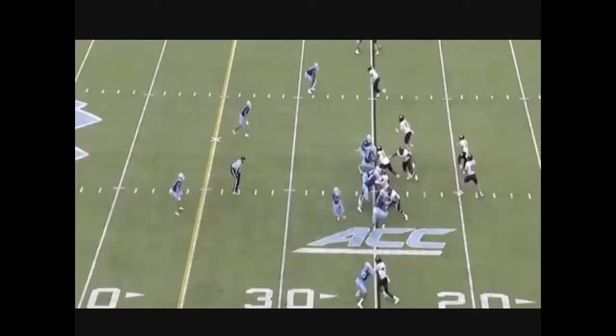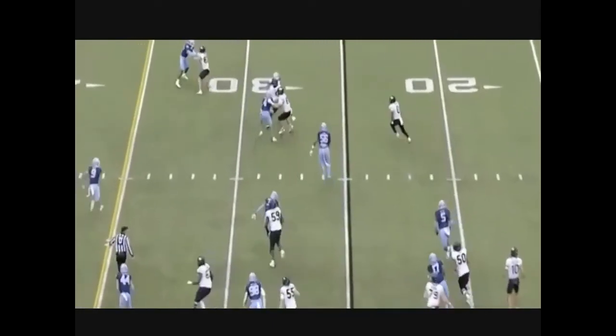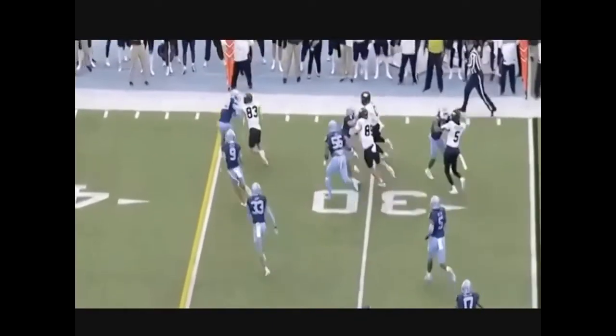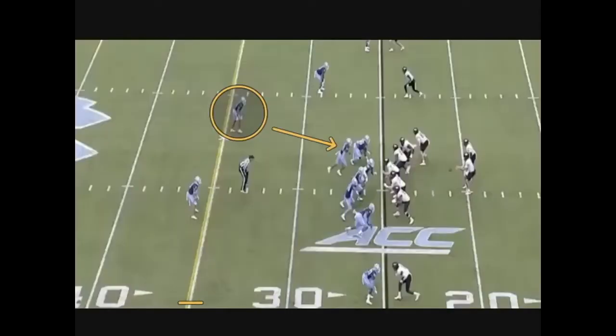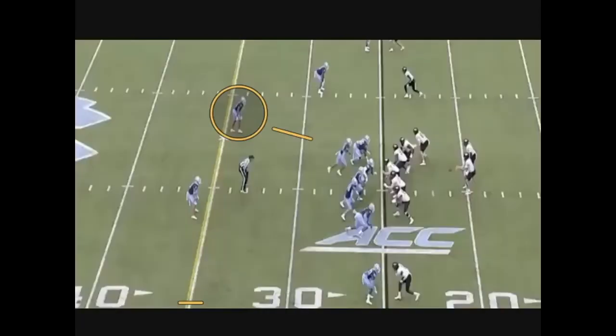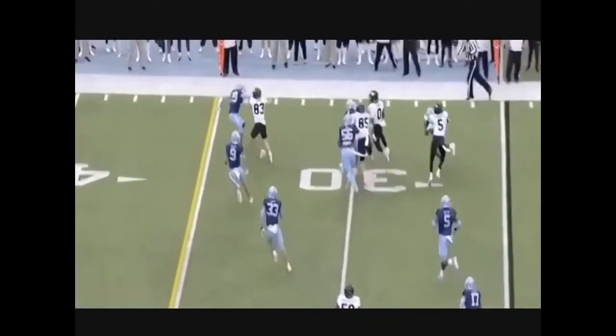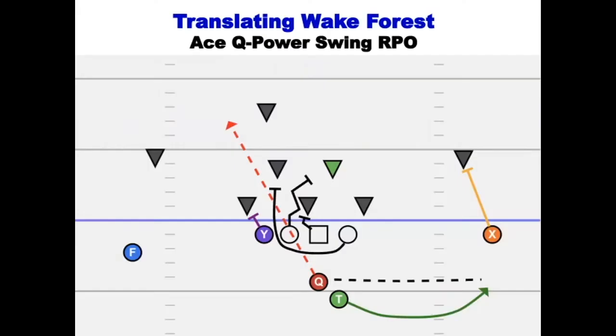You can see — watch his eyes — he goes kind of top to bottom, reads the safety and the linebacker blitz. So it was an easy throw to the outside, three-on-three, and zero makes some nice moves and picks up the first down. In 11-man they're running quarterback dart, so the tackle actually pulls and leads. In 8-man I had it as a guard because we don't have tackles.